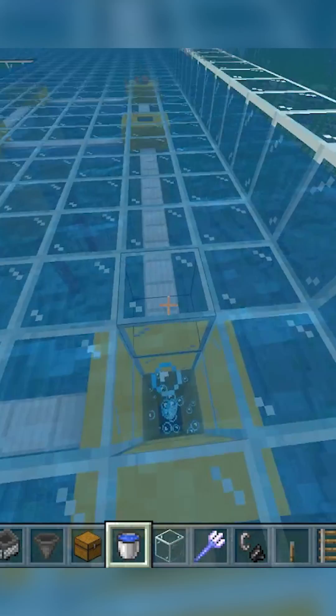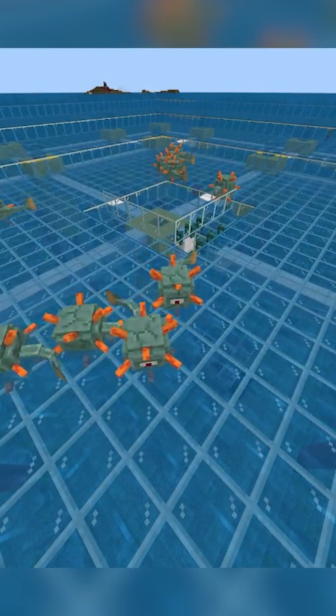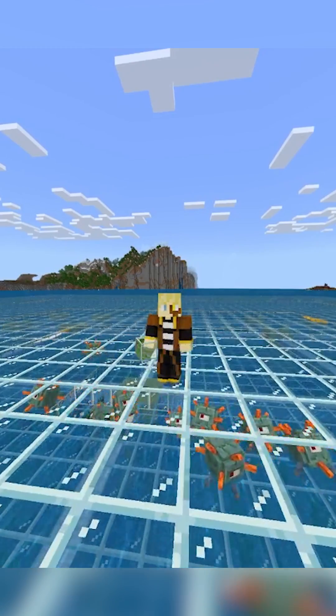Extend the bubble elevators up through the platform and AFK away so guardians will spawn for drops and XP. Like and follow for more builds.